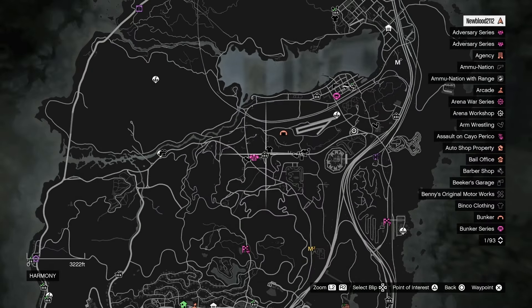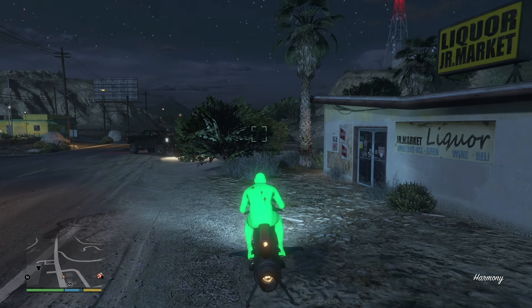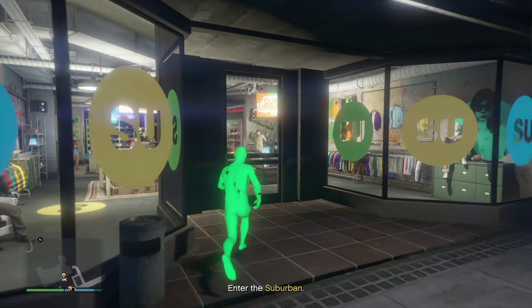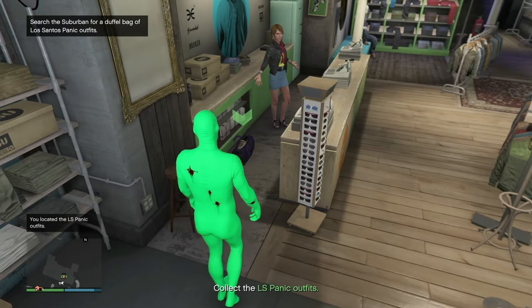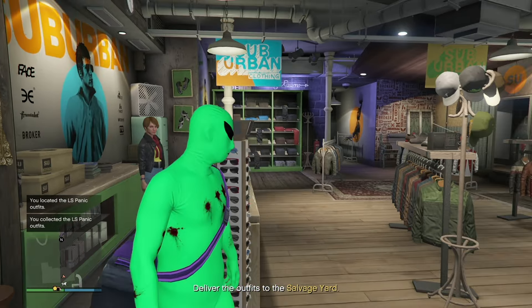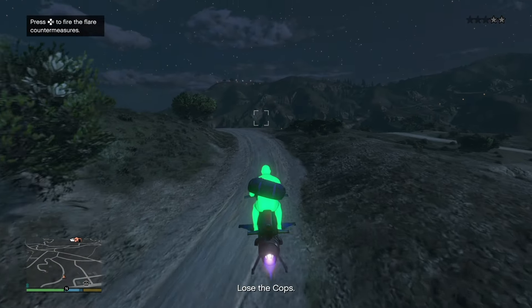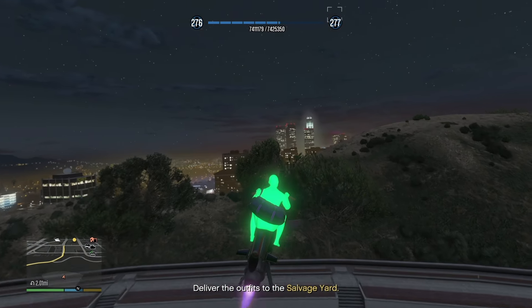The next robbery task is going to be up north — we're simply going to get the LS Panic outfits. Click that right arrow and wait for the prompt. We're going to enter the local Suburban clothes store located across the way. Once you're inside, go by the cashier and get the purple duffel bag. Other spots where it could be are by the exchange rooms back there or on the right side of the cashier. The cops are going to be after you, so simply get away from them. Then all we have to do is deliver the outfits to the salvage yard.